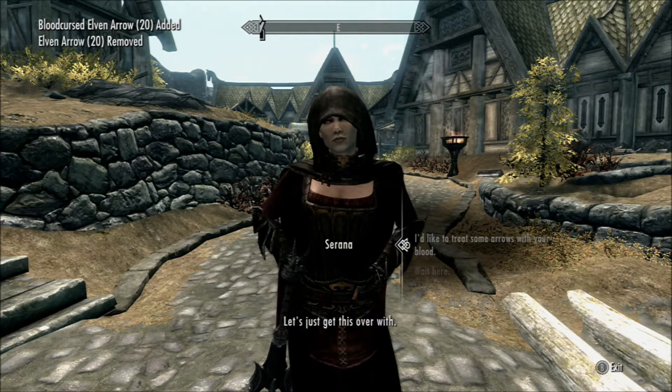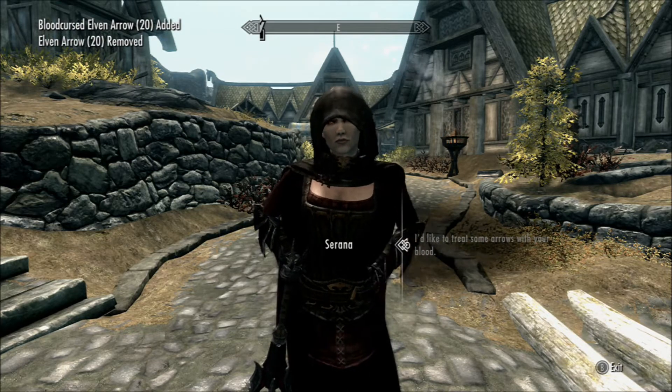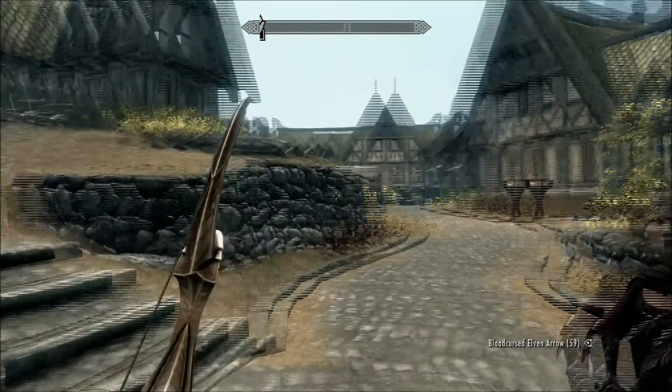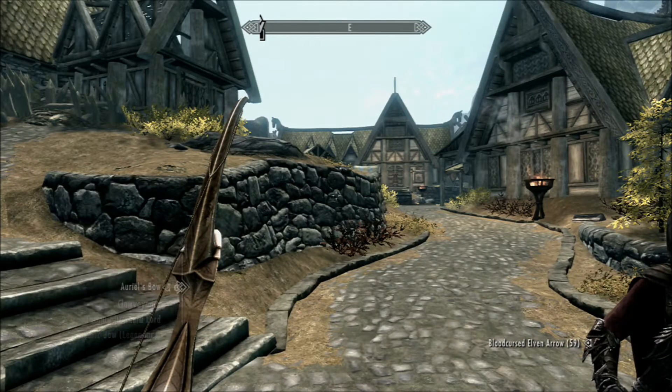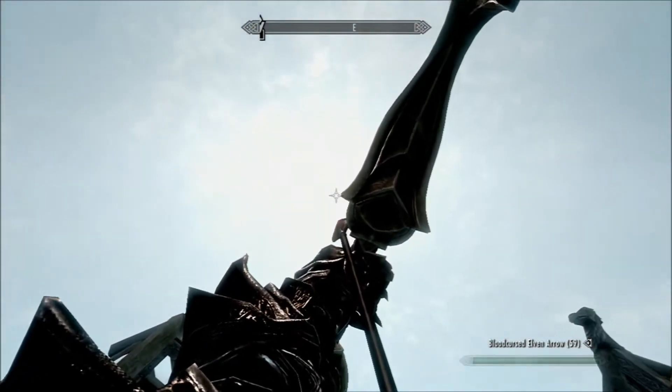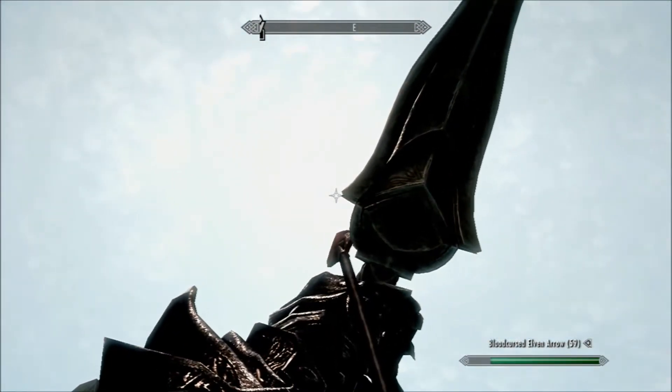You have to give Serana your Elven arrows, and she'll turn them into blood cursed Elven arrows. These blood cursed Elven arrows are capable of actually blocking out the sun. So equip Ariel's bow and aim at the sun, literally, and shoot the blood cursed Elven arrow at it.